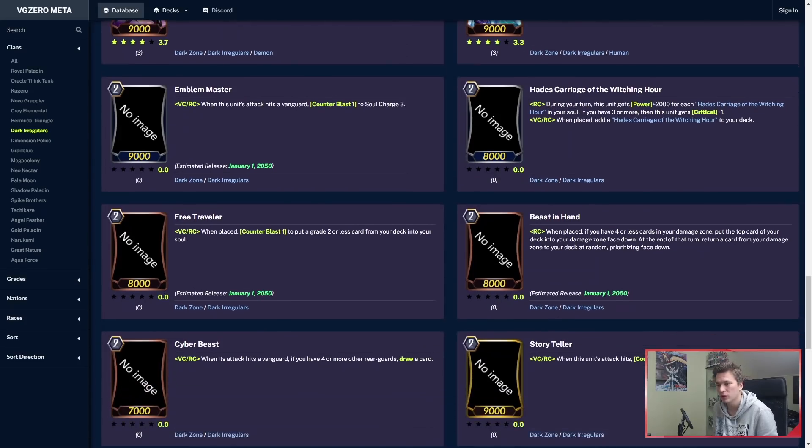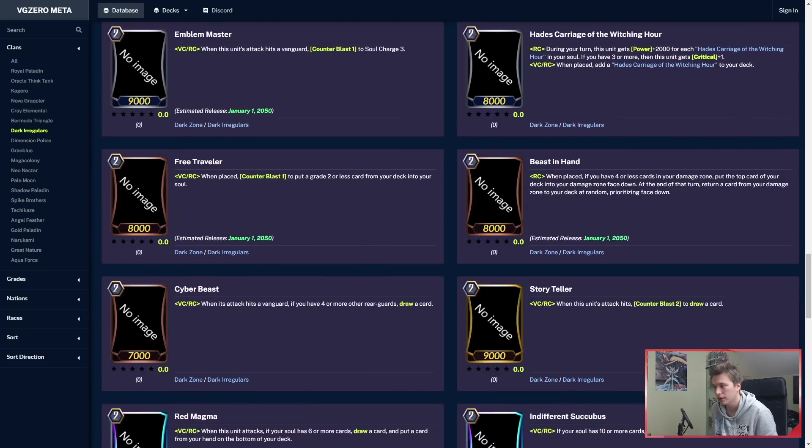Free Traveler got a buff — only costs Counterblast 1 to search your deck for any grade 2 or less and add it to your soul. This is insanely good. Emblem Master is only a rare: when his attack hits a Vanguard, Counterblast 1 to soul charge 3. It's going to be used a lot, for sure.